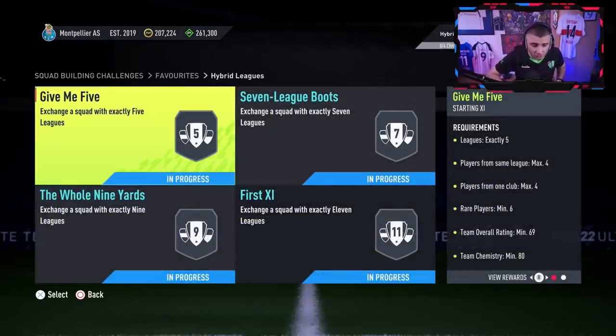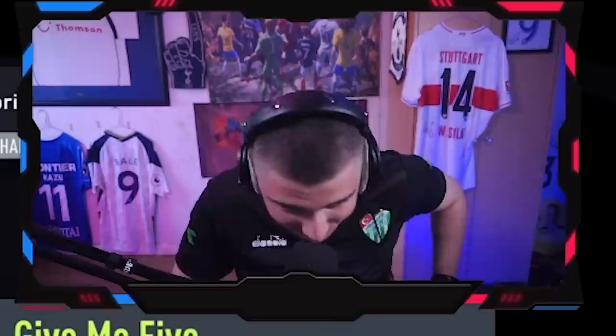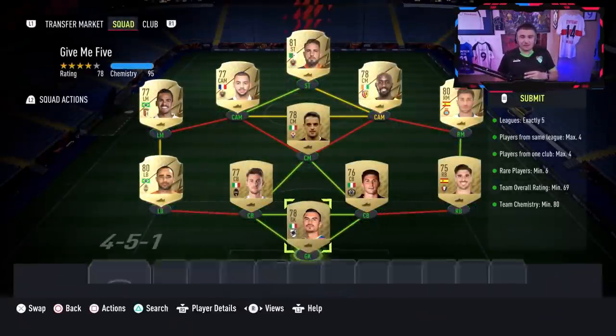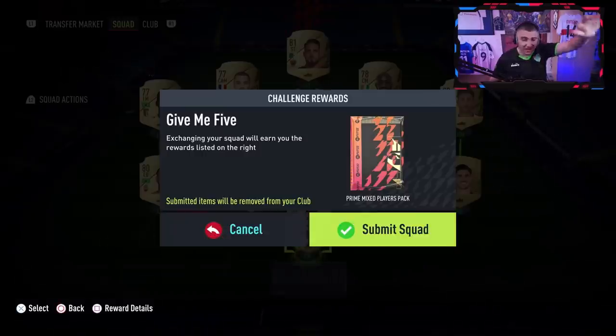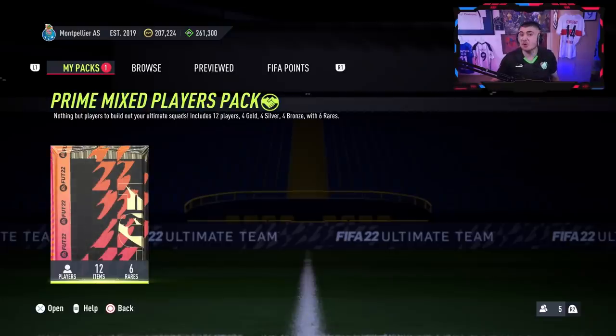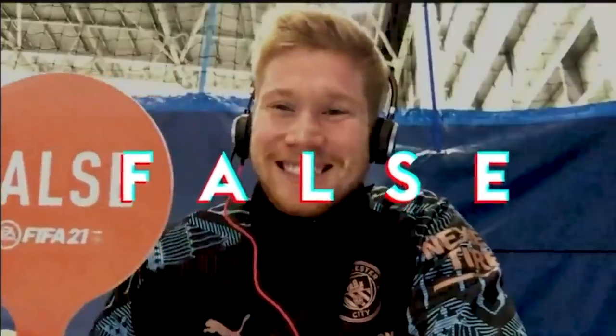I'm not gonna waste any time, lads. I've already done every single squad and I'm gagging — I just want to open packs. You can see by the coins and FIFA points we've got quite a bit. We're gonna start tame. These SBCs give some good packs, but do not copy these solutions — they're just players I have in my club. We start with a prime mixed players pack. It could be decent.